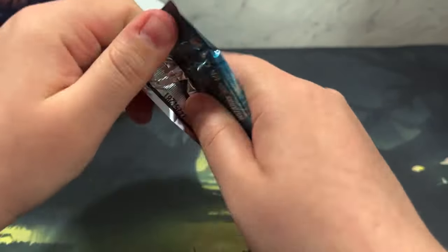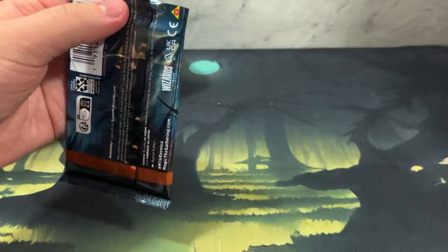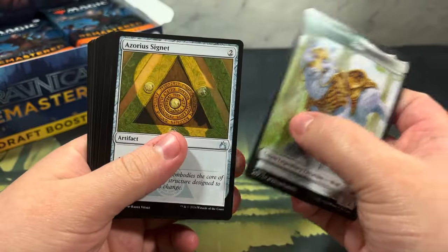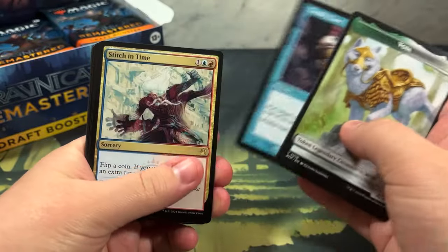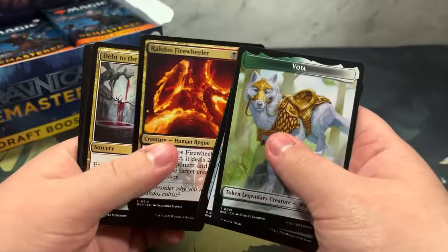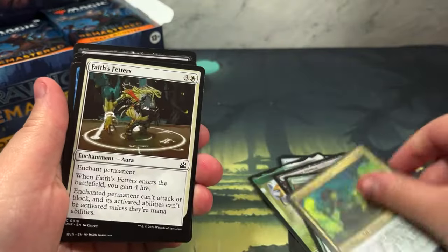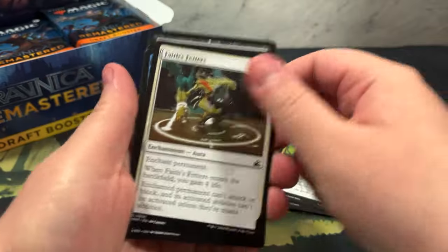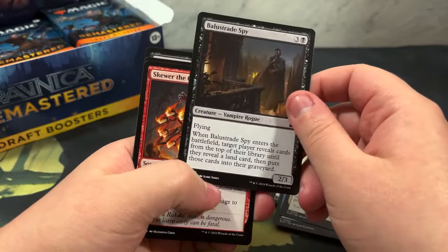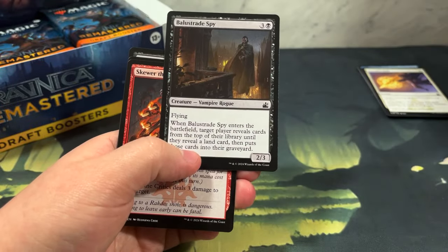We're going to do the scissor method to open - just be careful, I know, that's why I'm holding it that way. Going to make everybody anxious watching this. Oh look at him, he's so cute! A signet, Totally Lost, Stitch in Time - $3.74, I'll take that. Quenchmaster Zeal, yes! Stitch in Time is an extra turn spell for three CMC - you flip a coin, if you win the flip you take an extra turn after this one.